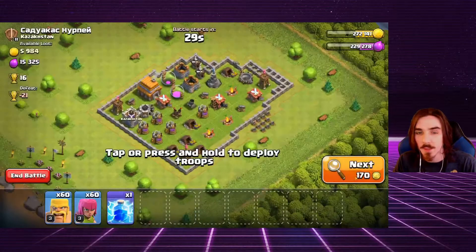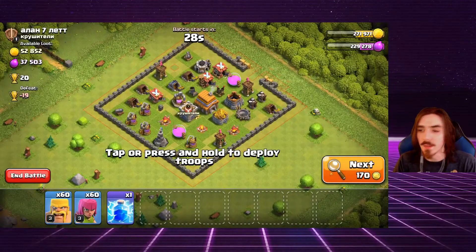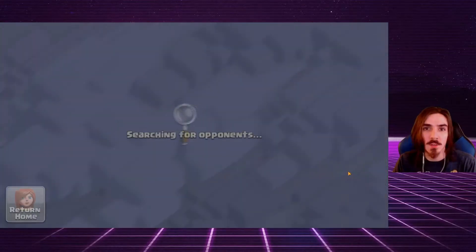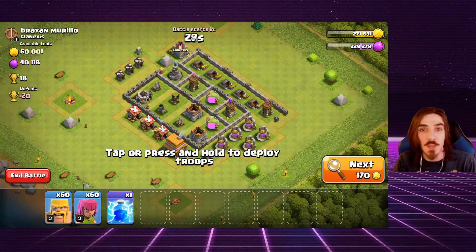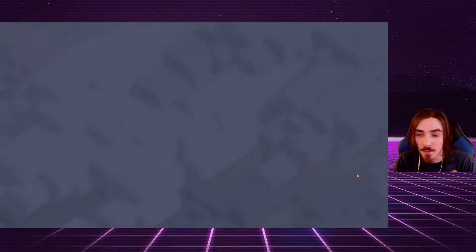We really need elixir — we have a ton of elixir upgrades today. If you guys go ahead and hit that like button and subscribe button for daily Clash of Clans content, I've also got a brand new series called 'Fix That Super Rush Town Hall 13' that you guys should definitely go check out.